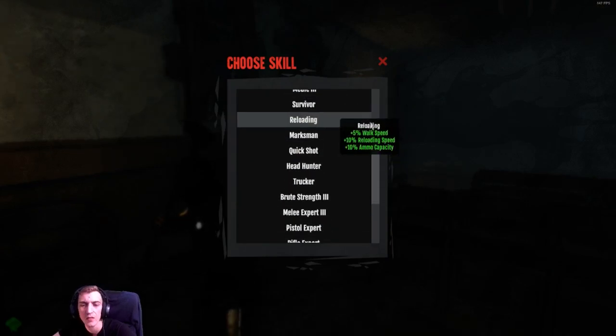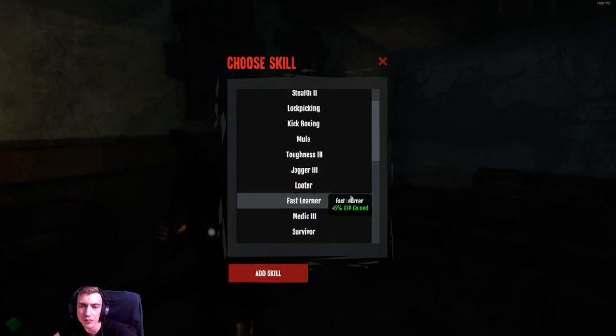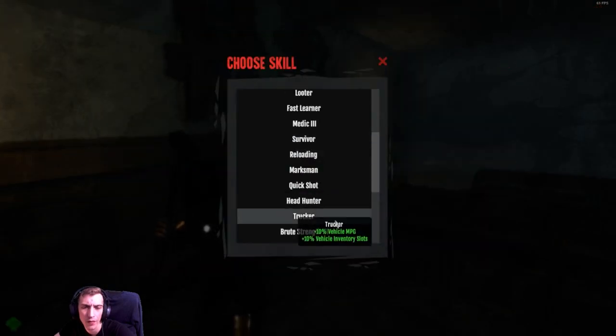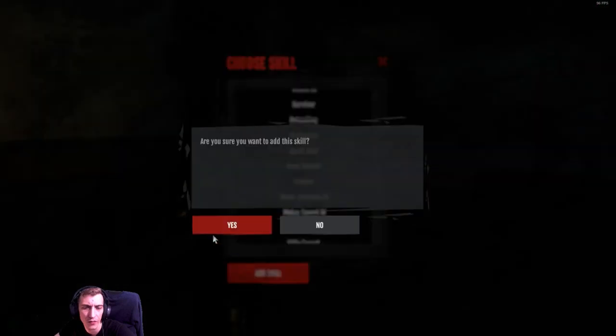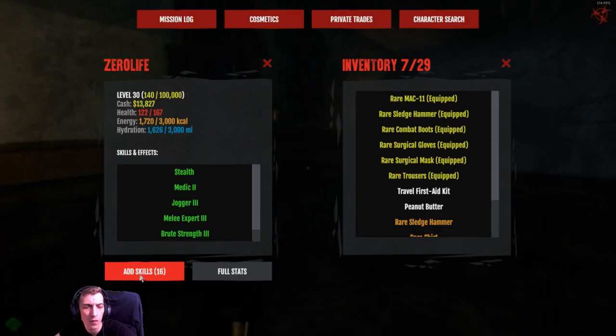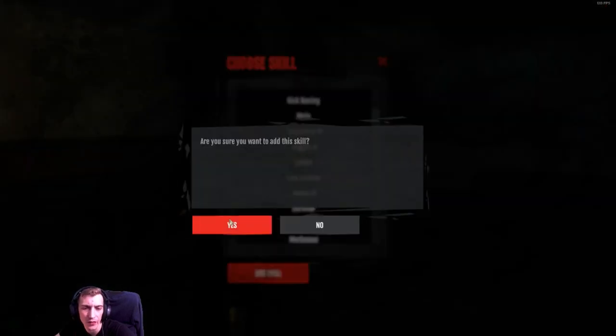Alright, now I've got them all leveled up again — let's go in for the number 3s. So I'm going to go for Jogger 3, Melee Expert 3, Brute Strength 3, Toughness 3, and Medic 3.